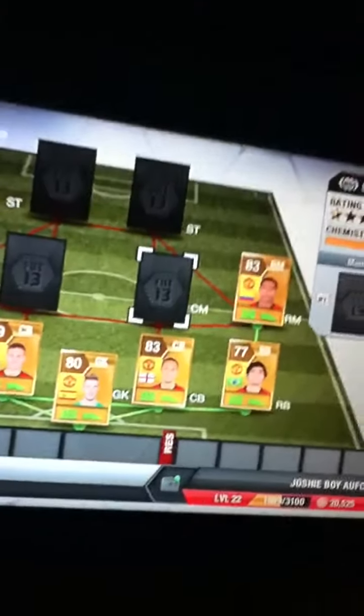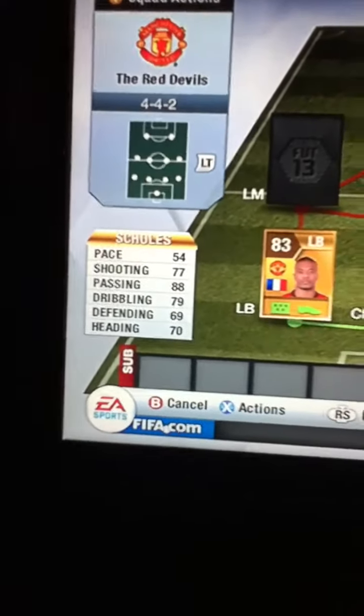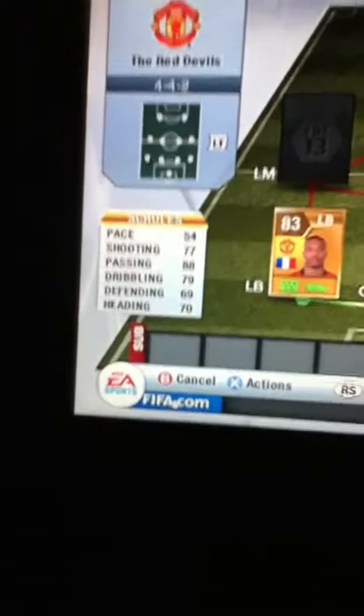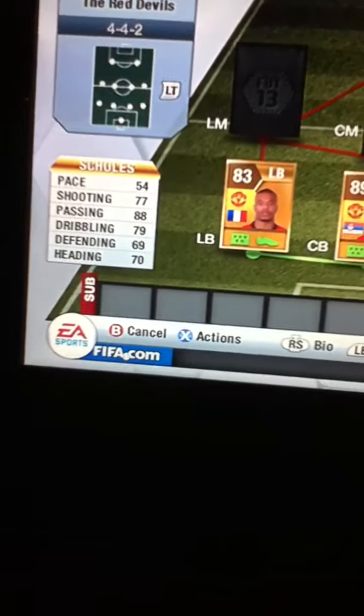Moving on to our first central midfielder, we have got Paul Scholes. He's a pretty good centre mid with 54 pace, 77 shooting, 88 passing which is a great stat, 79 dribbling, 69 defending and 70 heading. He cost me 1,800 coins, so he is pretty cheap.